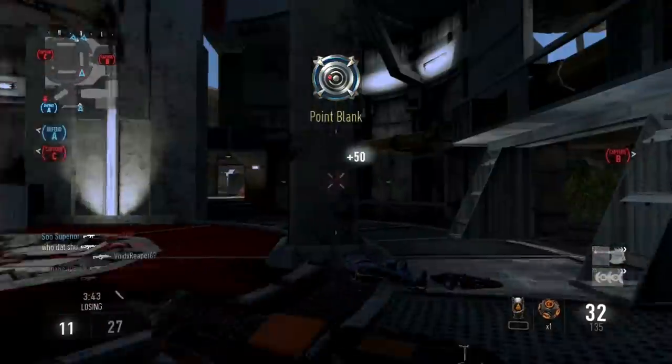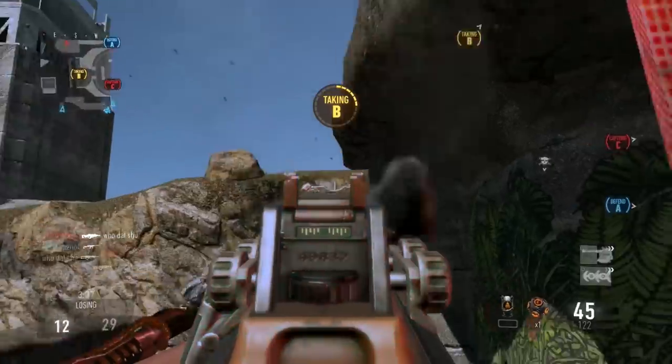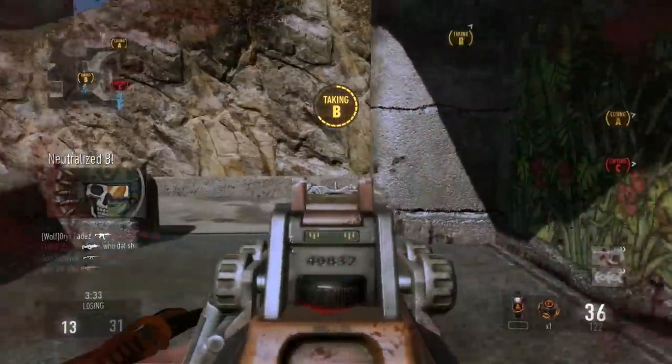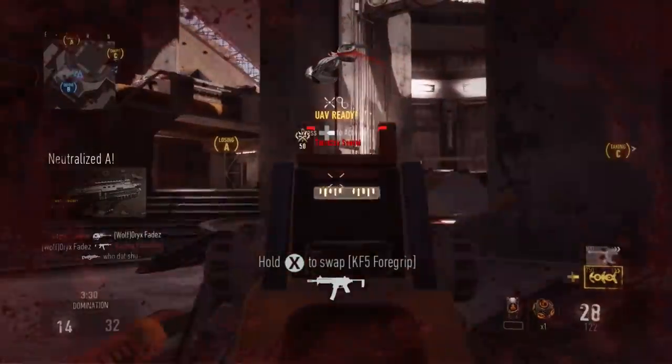I have rapid fire, foregrip, and advanced rifling. Rapid fire because this gun shoots pretty slow stock, and just throwing rapid fire on it lets you shoot a few extra bullets per second, which really does help and you win a lot of gunfights with it.